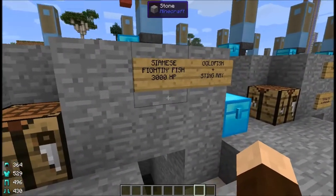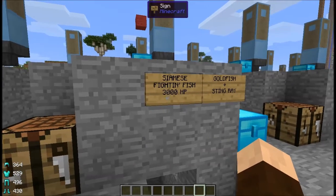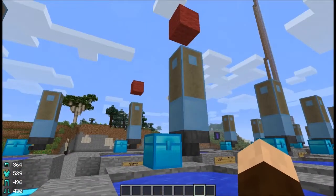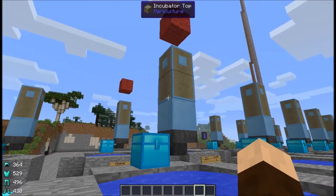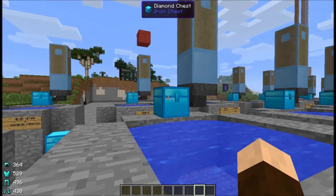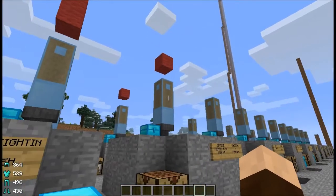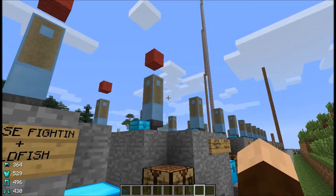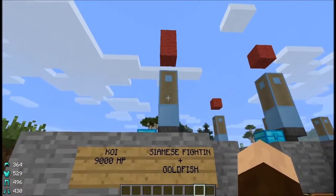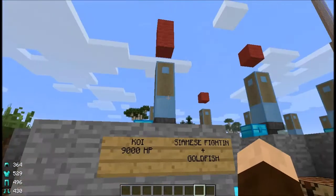One other thing to note about these is they have not only a really long lifespan of 3,000 hit points, but also in the incubator the eggs take a very, very long time to process. You can get more than just a male and female out of it, but it takes a very long time. The next fish takes an even longer time — it's the reason it's taken me so long to get this episode recorded.